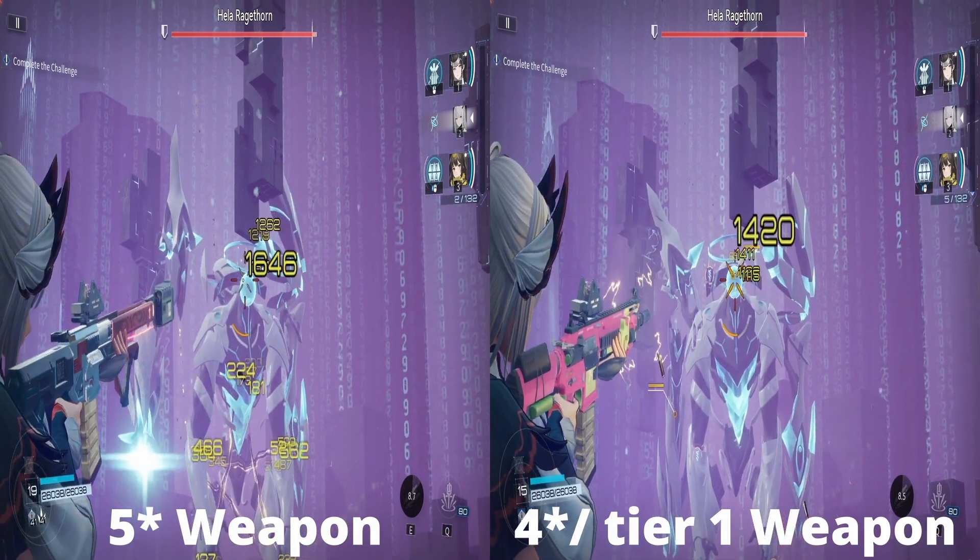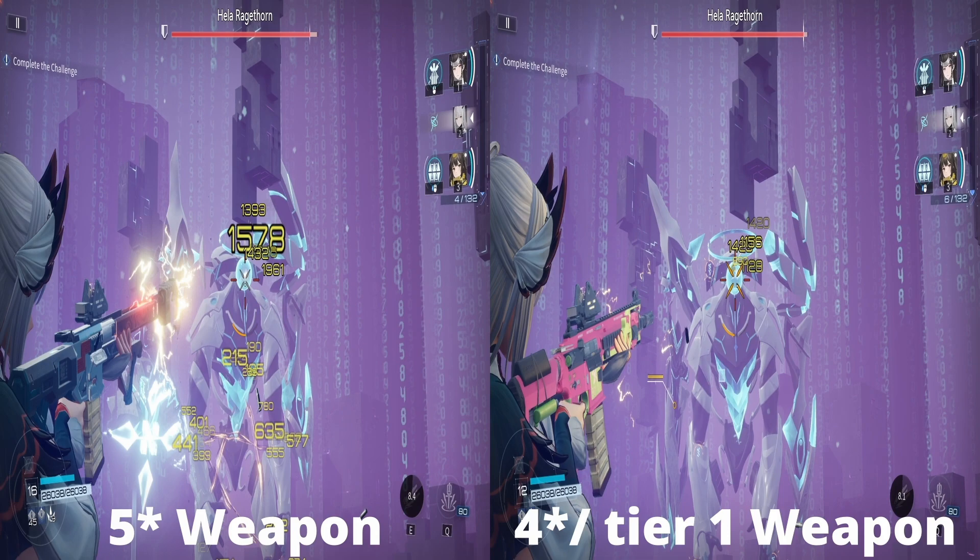Now looking at the five star weapon versus the four star tier one weapon — meaning you only pulled it once, no modifications. The five star weapon does around 1950 damage, and the four star tier one is doing around 1480 damage per critical hit on weak spots. Remember the three star was doing around 1400 damage, so the four star at tier one is pretty similar to the three star fully maxed out.